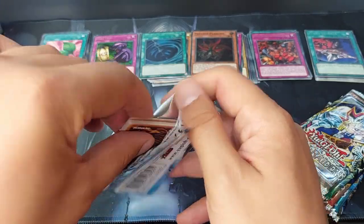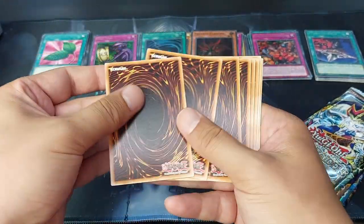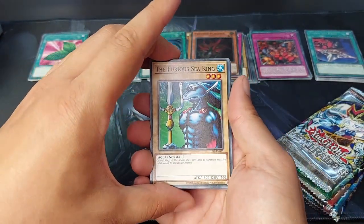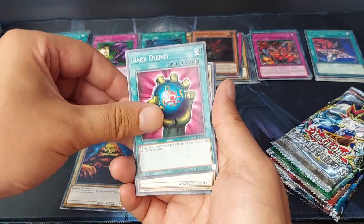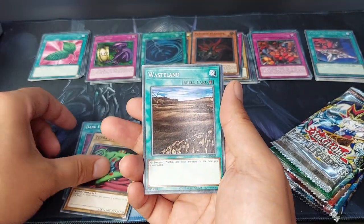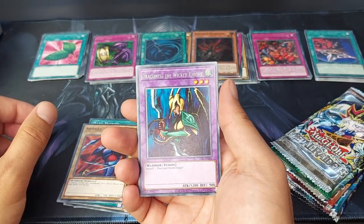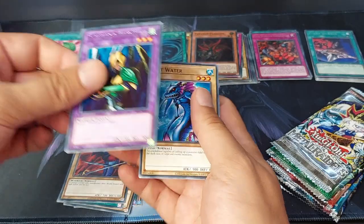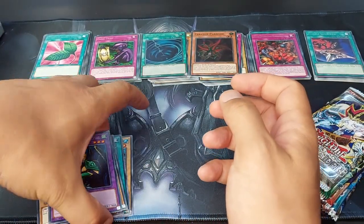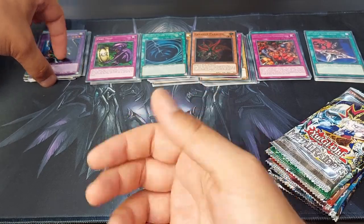Let's open the pack. Three to the front. We start with Furious Seeking, Vile Germs, Dissolve Rock, Dark Energy, Terra the Terrible, Wasteland, and Our Mail. The rare is a Dragoness the Wicked Knight and Brutwater. Nice fusion of the Dragoness.